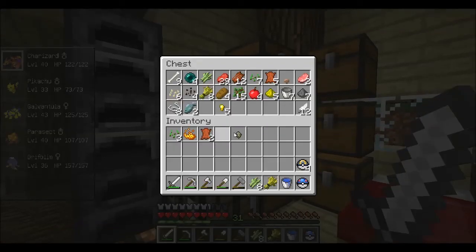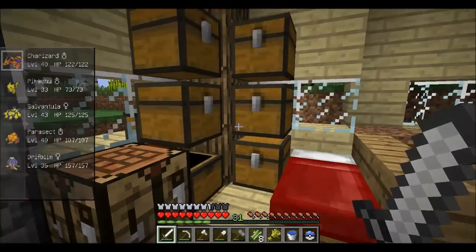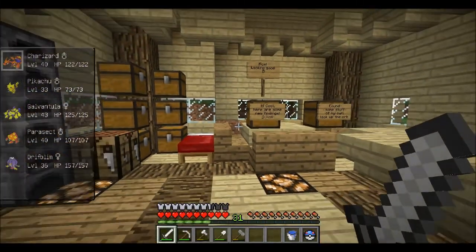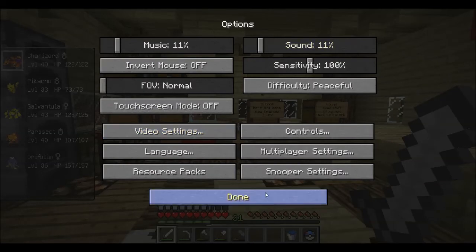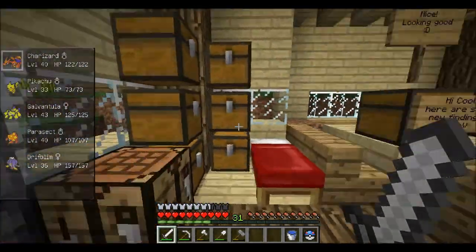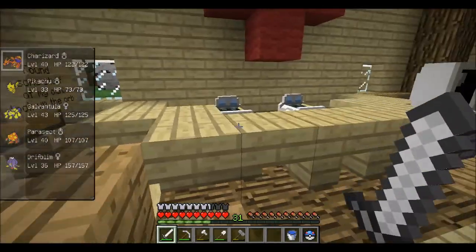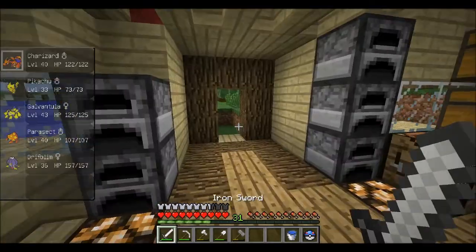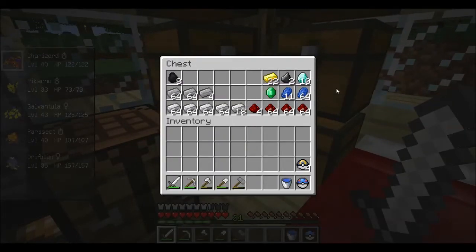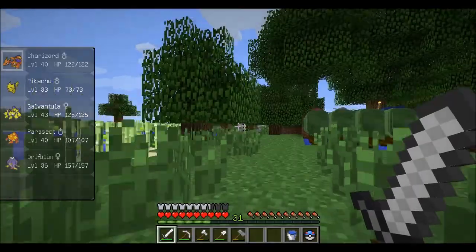Let's put the things away and sort them out. I found myself a moonstone, a leaf stone, and an orb, as well as a stone hammer which I've started using. We got tons of iron from that mining trip — tons of everything. This is our mining stuff — tons and tons of goodies.